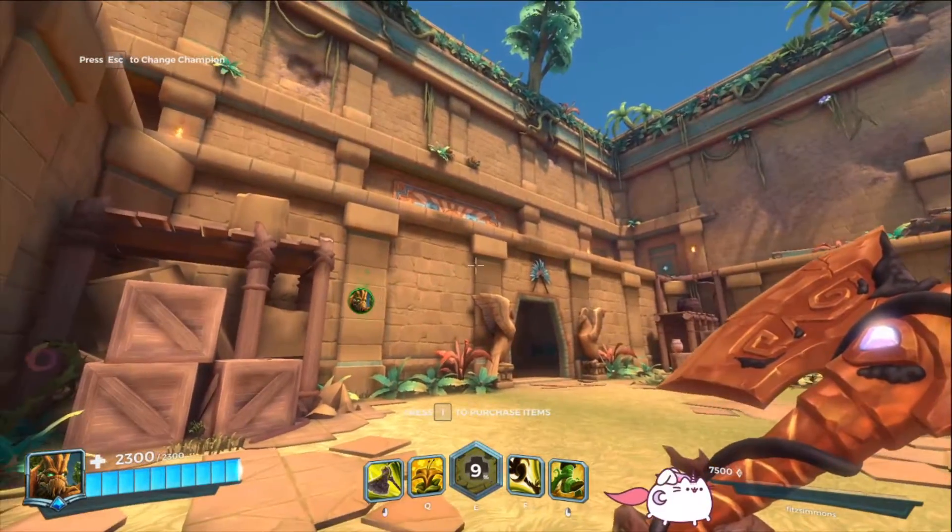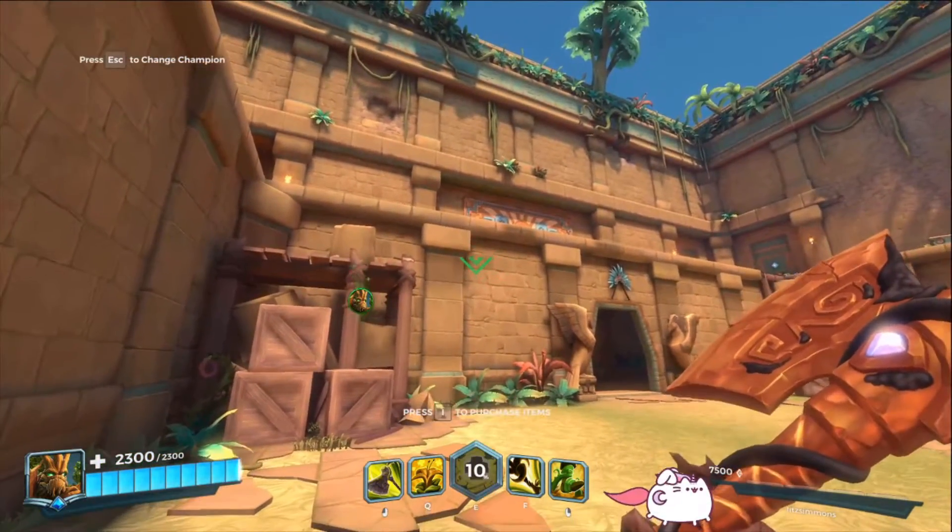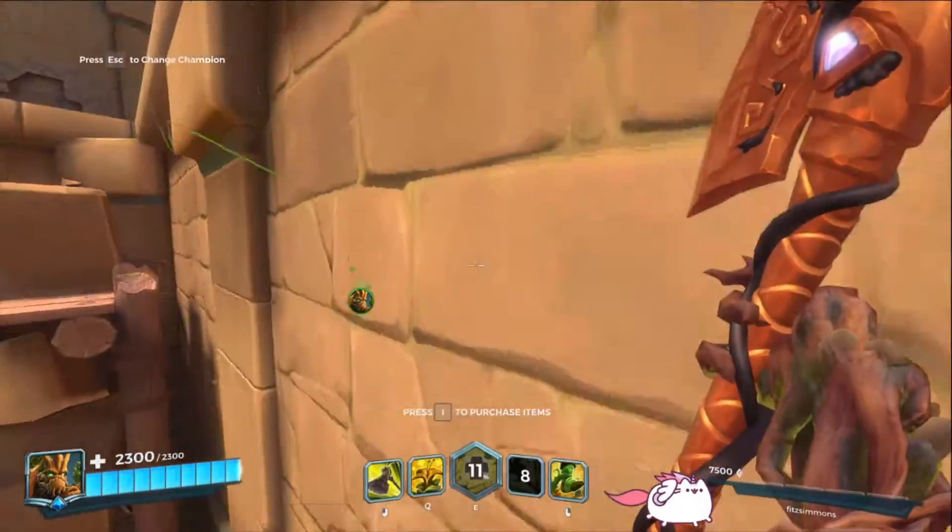So how you do the vine tech is you cling onto a wall, so it says I can vine here. I can vine there, I vine onto the wall.